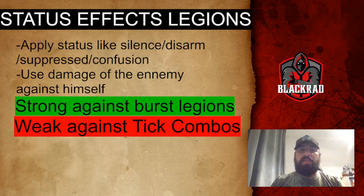Confusion makes the enemy attack himself or his own legions, which is really powerful. If you can silence the Burst Legion twice in those first three rounds, their damage is massively reduced, giving you a very high chance to win. However, Statue Effects Legions are weak against Thick — or Tick — combos, which we'll explain next.